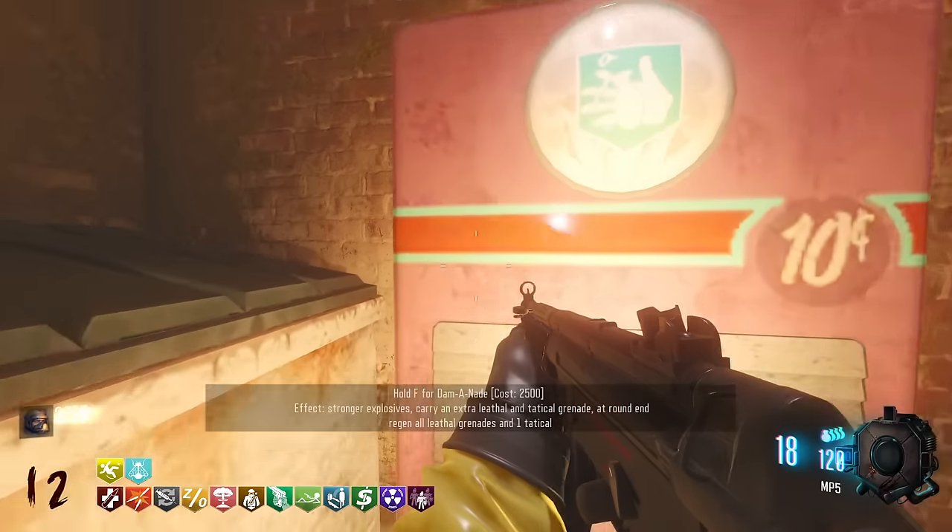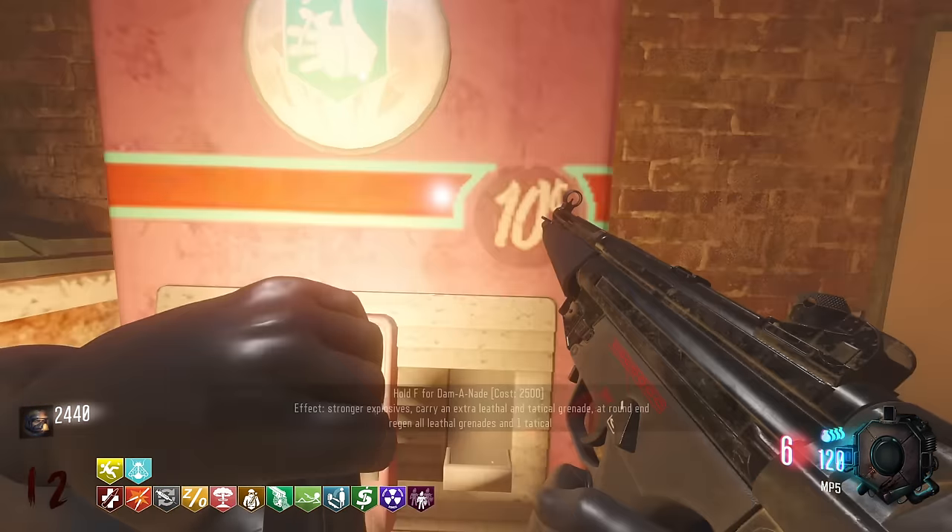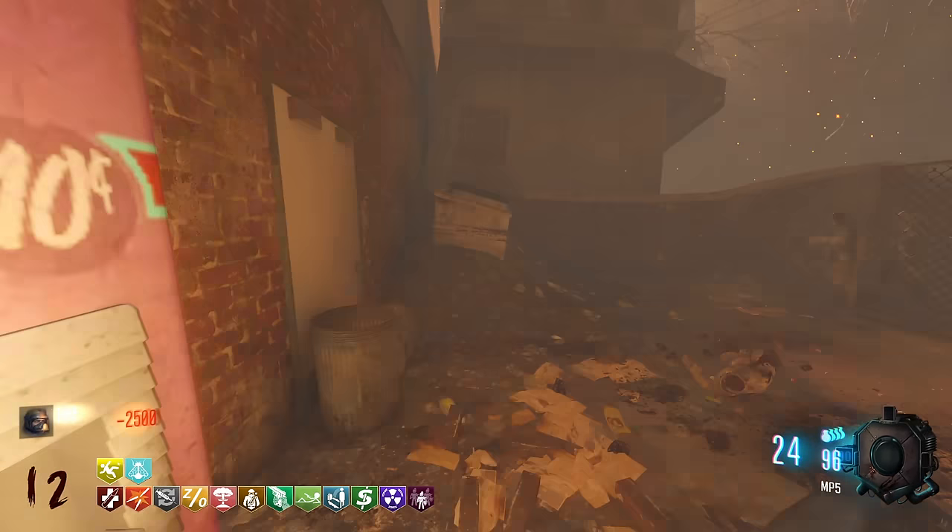Damanade — stronger explosives, carry an extra lethal each round. It's basically like Exo Stockpile but way better. So here we go — Damanade, huge perk.